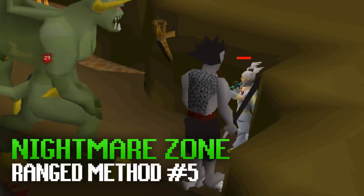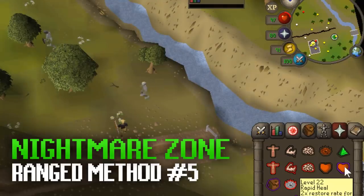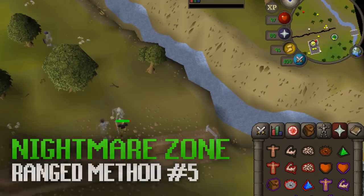For even better XP rates you can take prayer potions and use Eagle Eye. An interesting tip for the Nightmare Zone is that you can toggle the Rapid Heal prayer on and off to reset your hit points regeneration timer, allowing you to stay on one hit point if you can be bothered double clicking every minute.